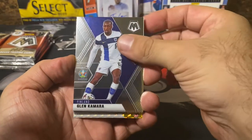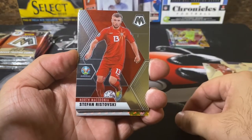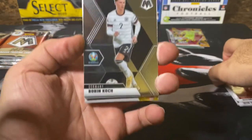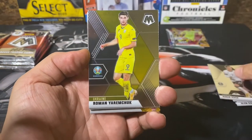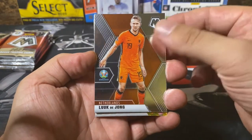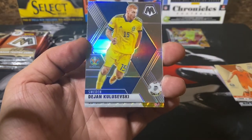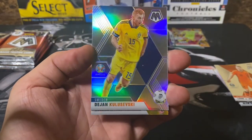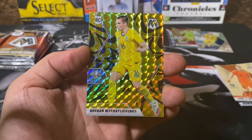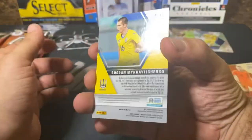Pack number two: Kamara from Finland, Baumgardner, Rostovski, Robin Kosh from Germany, Jeremczyk, Luke de Jong, and our first silver parallel — Kalusevski from Sweden. Very nice. And our next gold fluorescent is Bogdan from Ukraine, rookie card.